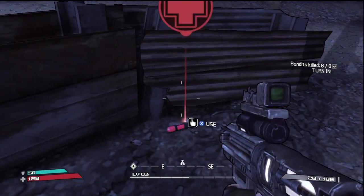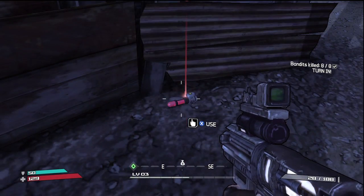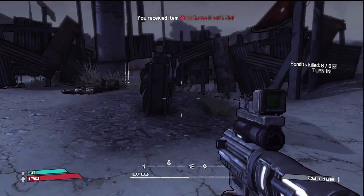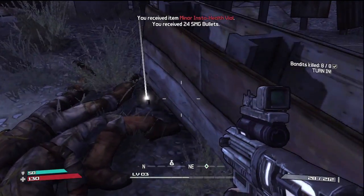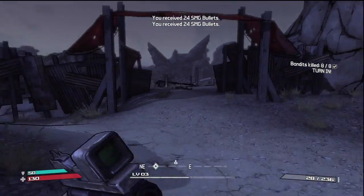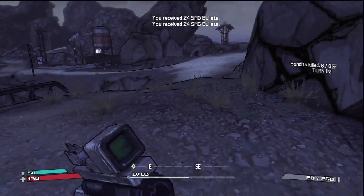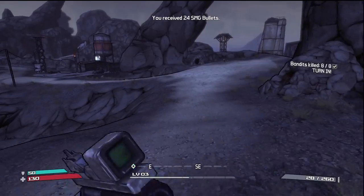Here's a health pack. They're instant vials if you find them on the map — they don't show up unless you're at least one point down on health. Pick up some SMG ammo on the way out and we'll go and cash this mission in.